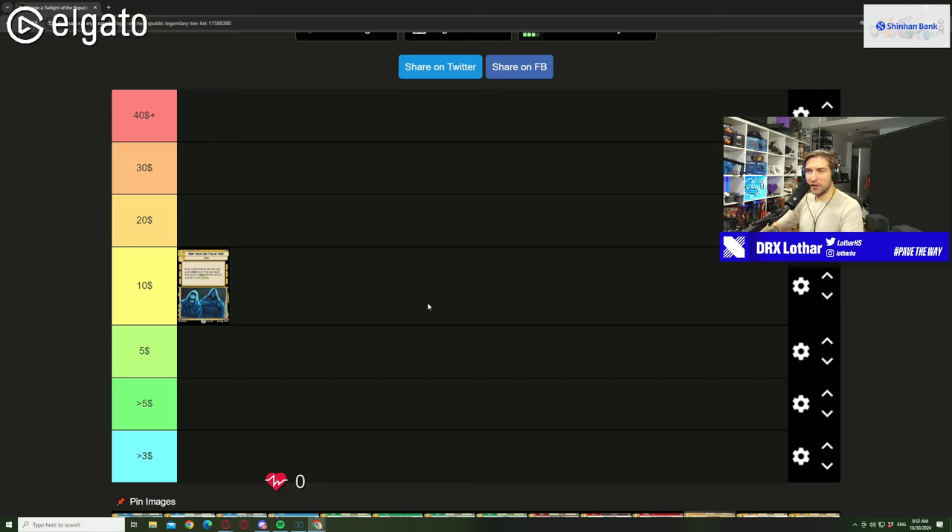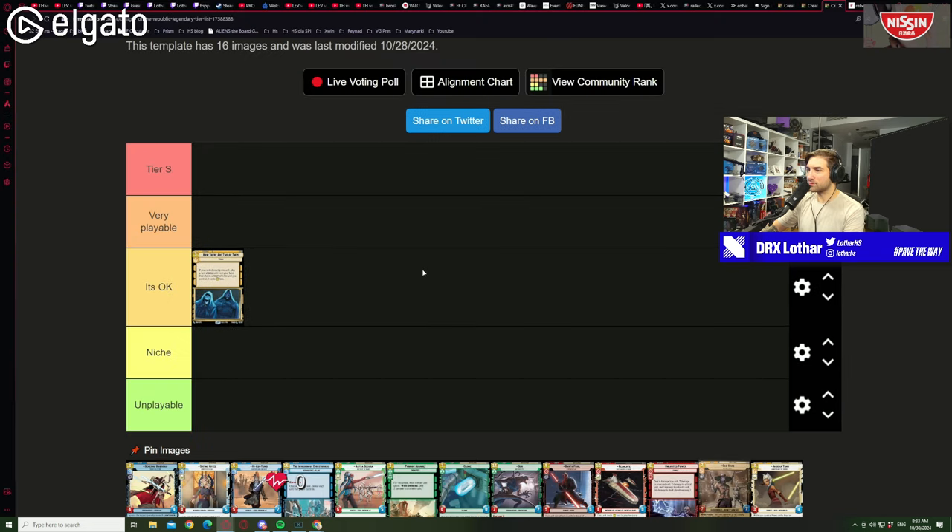When it comes to price, I think 'Now There Are Two of Them' is going to be around $10 because it's an event, and events aren't really that expensive. The most expensive events are like Super Laser Blast and Vigilance — incredibly playable because they affect the board state. This event is more like a Sneak Attack. I'd predict it around $10 to $15 max, though at the beginning of the expansion it'll probably be $20+, stabilizing in two to three weeks.